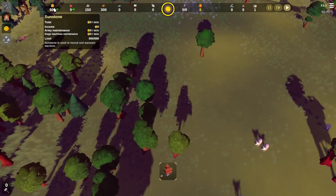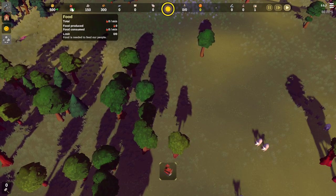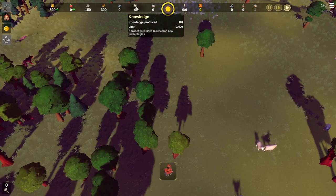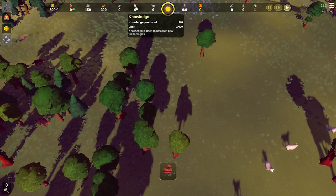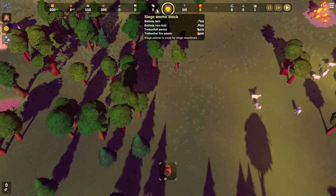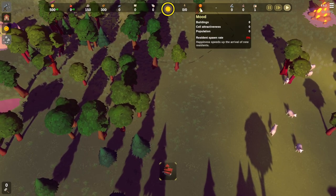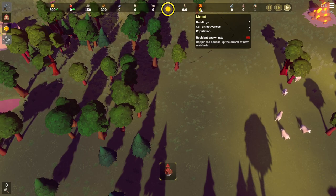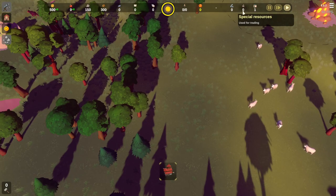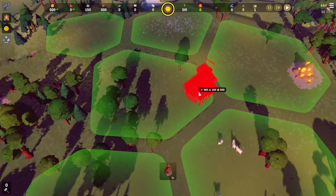Here we go. These are our resources at the top: we've got Sunstone which is basically gold, food to feed our population, stone, wood, iron, and knowledge points — we need to build a library to gather knowledge points for the research tree. That's the ammo counter — that's new. Population we've got to keep the mood up; the higher the mood, the faster people respawn.